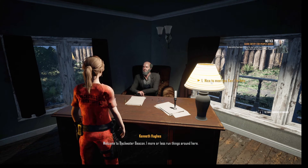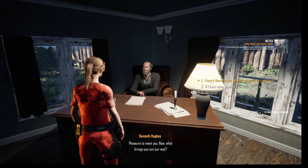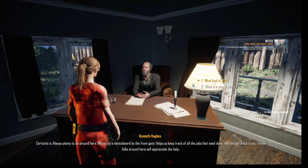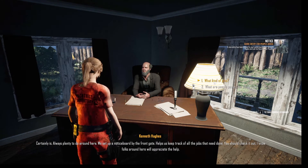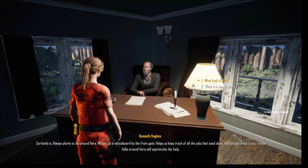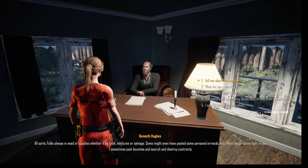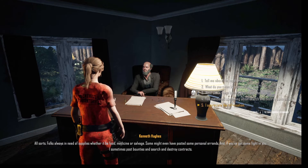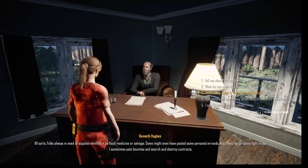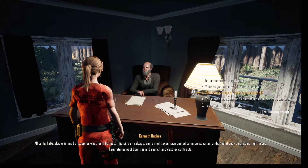Welcome to Blackwater Beacon. I more or less run things around here. Pleasure to meet you. Now what brings you out of our way? Always plenty to do around here. We set up a notice board by the front gate — helps us keep track of all the jobs in need done. You should check it out. Folks always in need of some supplies, whether it be food, medicine, or salvage. Some might even have posted some personal errands. And if you got some fight in you, I sometimes post bounties and search and destroy contracts.